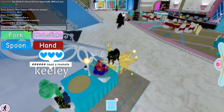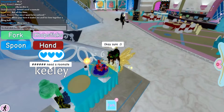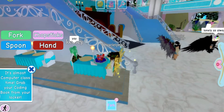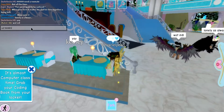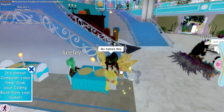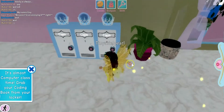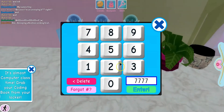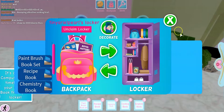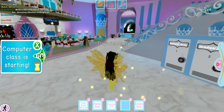I need a roommate. Guys, I might actually have a new roommate - this is so cool! Oh, it's almost computer class. I need to get a locker - I forgot to get one last night. I'll just get this one for now and make the combination seven. I need to get my books - these are all my class books, I'll just get them all and put them in my backpack. Okay, I've got all my books. Computer class is starting - I gotta go!